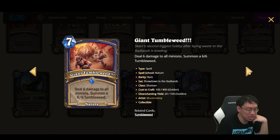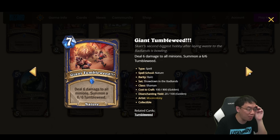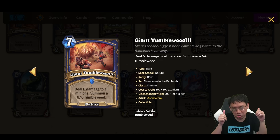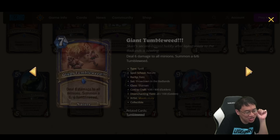Giant Tumbleweed is a 7 mana Nature spell: deal 6 damage to all minions and summon a 6-6 Tumbleweed. It's a solid board clear, and it's nice that it comes with a Tumbleweed. It does remind me a lot of Priest's Dissonant Pop. You essentially get 6 damage to all minions and a 6-6. Cool, but there are so many better control decks out there.